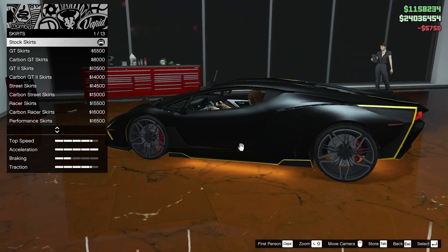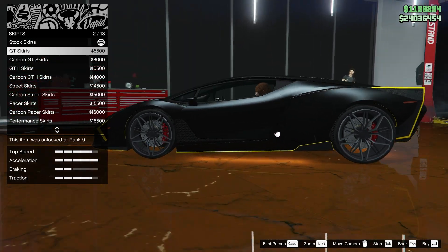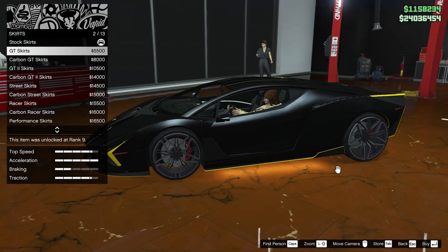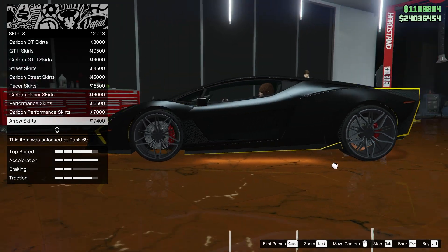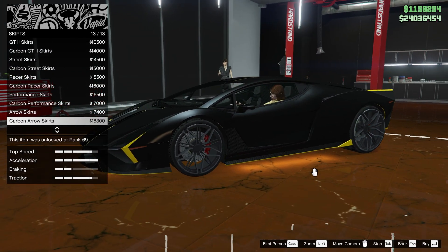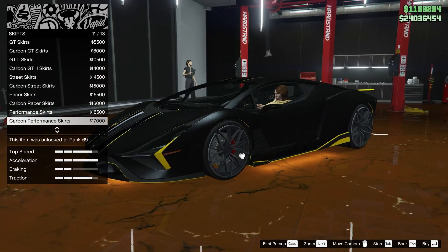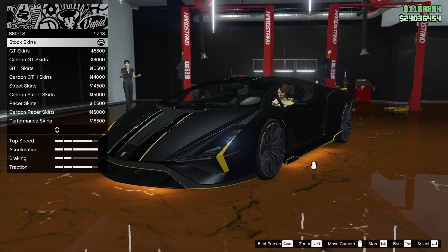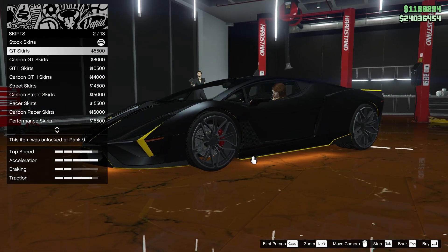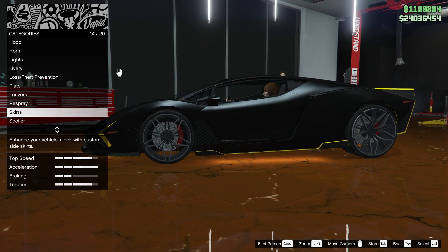GT skirts. Carbon GT — which is ironic because there's less carbon than the other one. Got some more flat ones. Kind of a double one there. Minimal. Not sure if I like the front one there. The flat ones are kind of nice. Kind of like that minimal arrow though. The stock ones do look a little kind of good though — it's got a little bump here. Maybe we'll keep those for now.